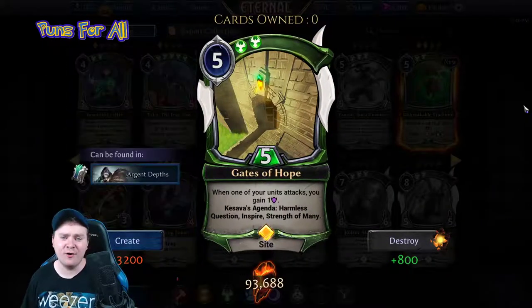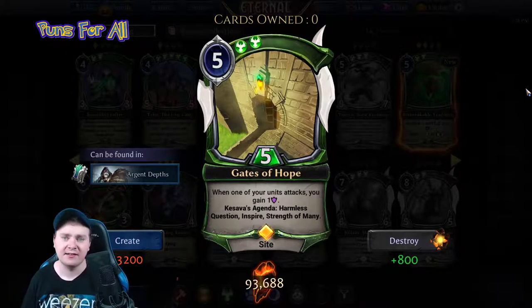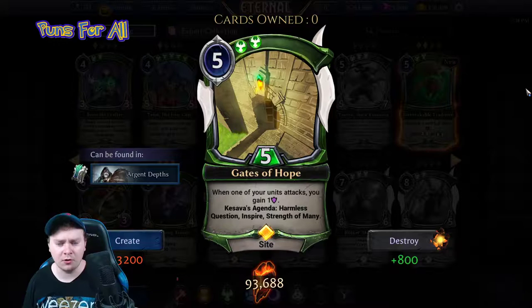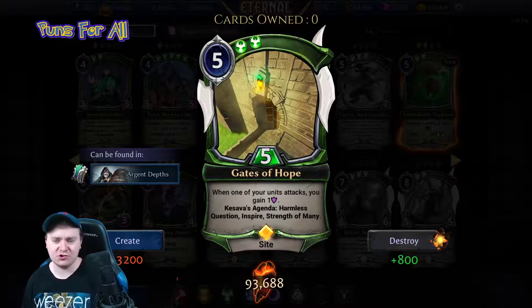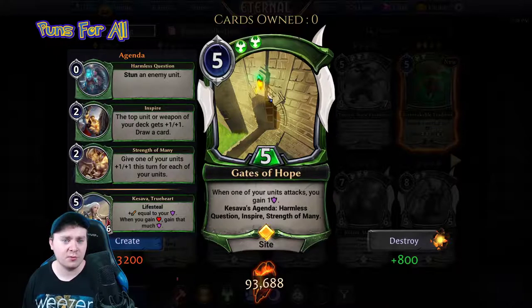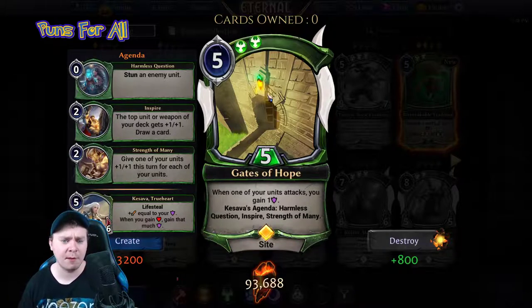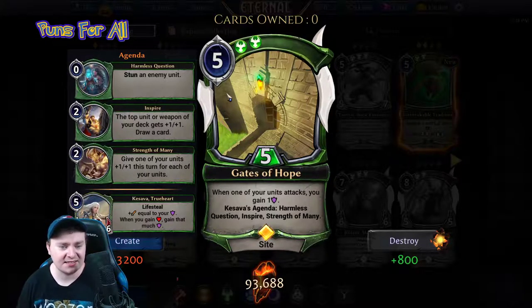Gates of Hope — I didn't think there were any sites in this set. Oh my gosh! Gates of Hope is a five power, double justice site: one of your units attacks, you gain one armor. Let's check out Kaseva's Agenda. Harmless Questions: stun an enemy unit. Inspire: top your weapon in your deck with plus one plus one, draw a card. Strength of Many: give one of your units plus one plus one this turn for each of your units.